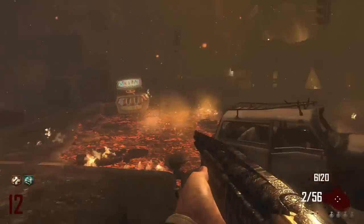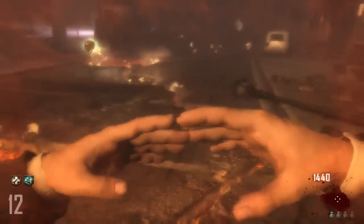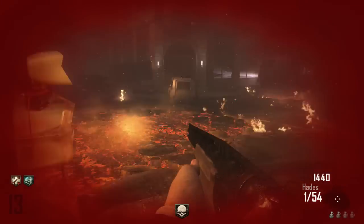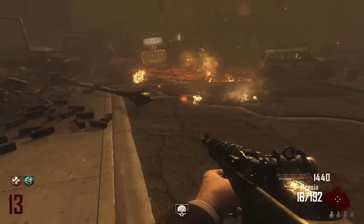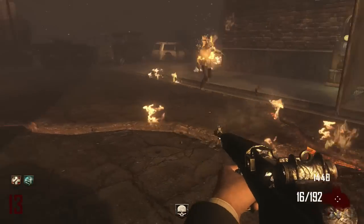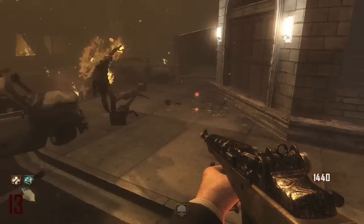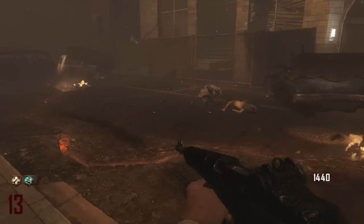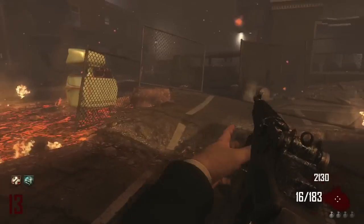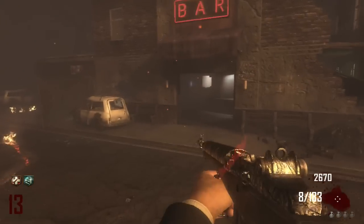Oh my god, I almost just died — and that's why I hate this map. I'm okay with the fire being there aesthetically, and you can't just be stupid with your Pack-a-Punching. But the cracks everywhere are so annoying. I hate having to jump every step I take. If it maybe didn't hurt you it'd be a little better — maybe if it was just a visual effect. But the fact that it hurts you and you can die from fire, it's just like 'what is life right now?' You really start to question the steps you've taken to get to the point where you died by fire in a zombies game.